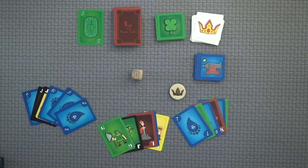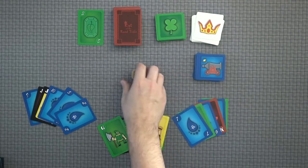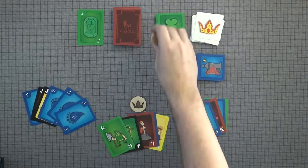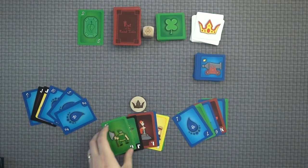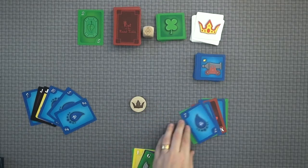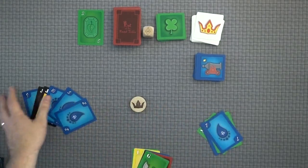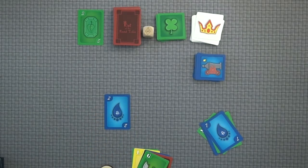You start the game with two cannon cards each. You decide who is the defender, and then you roll the die that tells us what the trump suit is — in this case, it is yellow or diamonds. The player immediately to the left is going to be the attacking player, and they are going to get a chance to attack the defender.